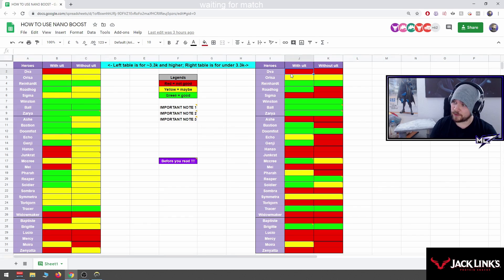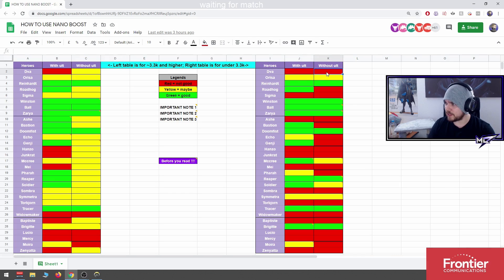Red means no. Let's go nice and easy — most of them are easy to understand. First, D.Va: no. There's no reason to nano D.Va with ultimate — you're not going to do anything with it. There's no reason to nano D.Va without ultimate either, apart from maybe if she has cooldowns, but usually in lower SR nothing's going to happen.